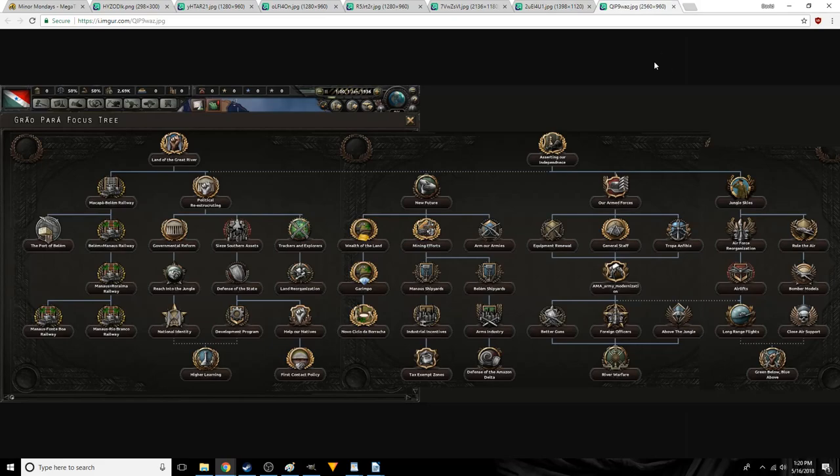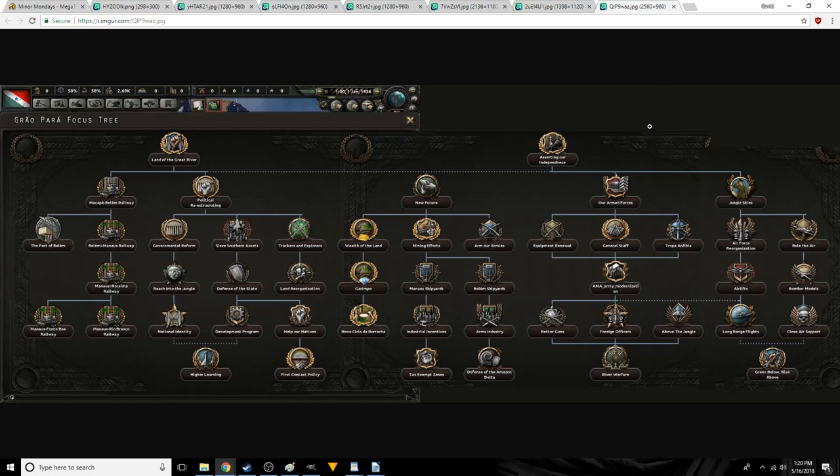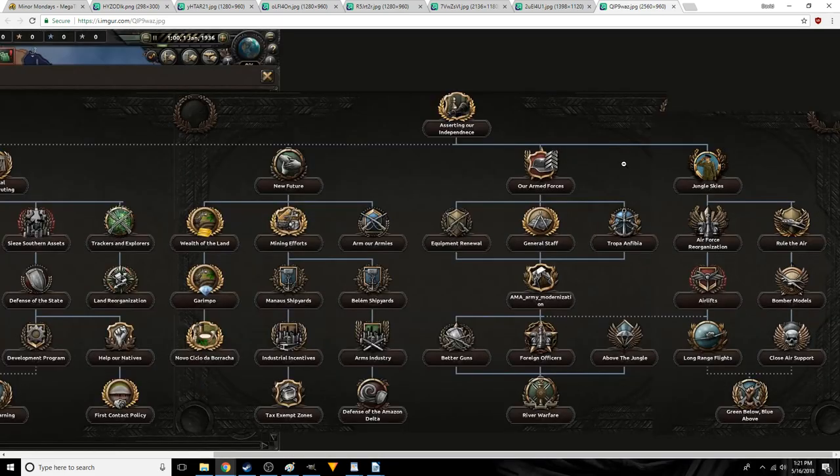The third of these splinter states is Grão Pará, which is the northernmost one — that's where we saw some of those impassable areas by the Amazon Basin. They can build some railroads potentially; they have several railroad focuses and are going to increase their infrastructure. While being expensive, this should also increase their resource output. In vanilla Hearts of Iron IV, increased infrastructure raises the amount of resources you pull out, so I'm curious whether this will be a global effect or exclusive to this focus tree. It also appears they're going to be able to assert their independence and create some armed forces of their own.